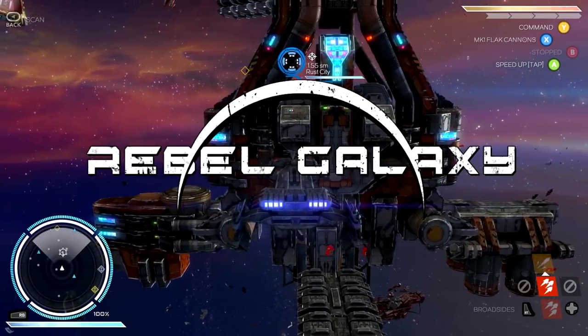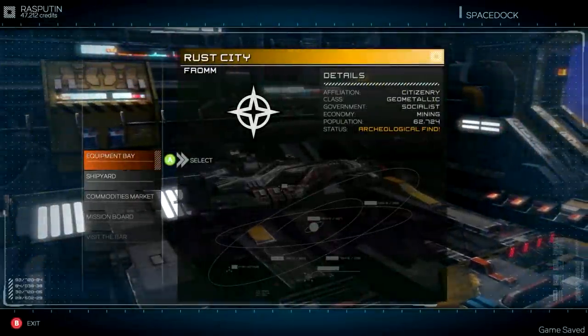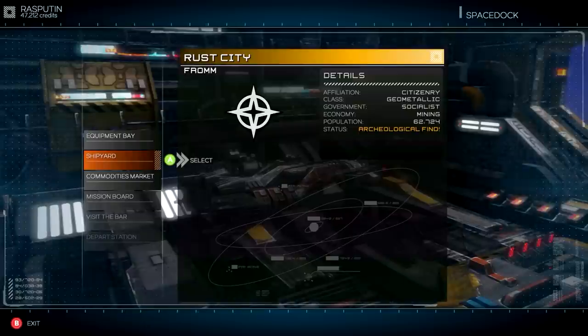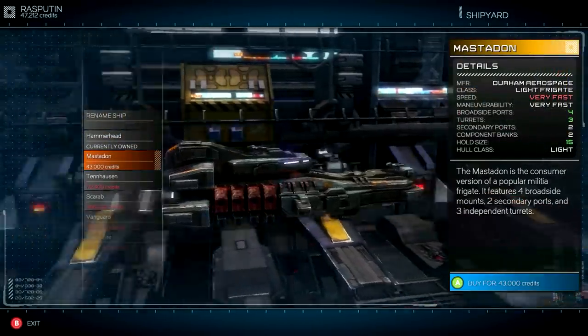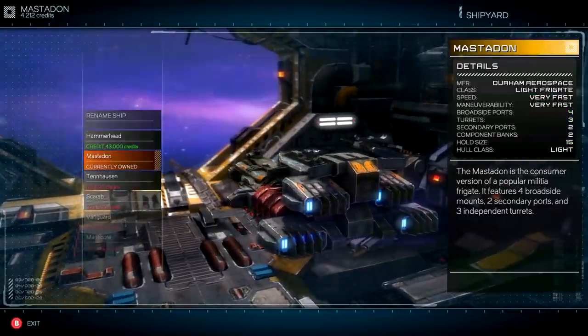Hey guys, Wells Knight here, and welcome back to another episode of Rebel Galaxy. In today's episode, the first thing we're going to do is upgrade our ship. I've been doing some work between episodes, running side missions, doing a little bit of trading and stuff like that. As you can see up in the upper left, I'm up to 47,000 credits, which is enough to purchase the next ship, the Mastodon. This will give us a little bit more firepower and all sorts of good stuff.